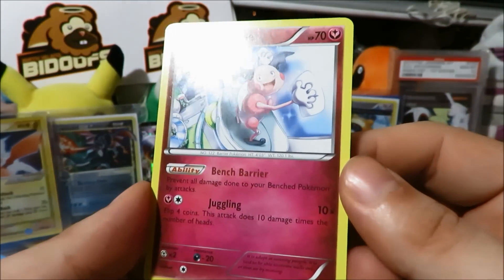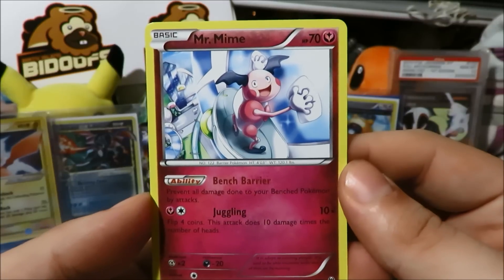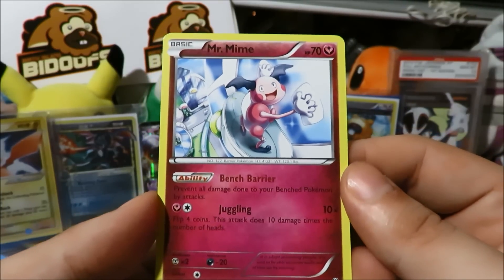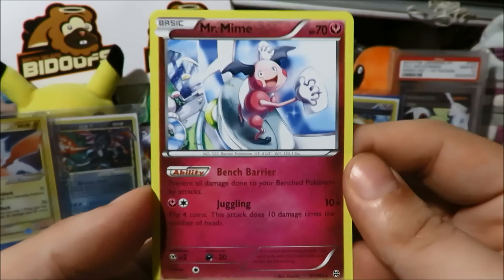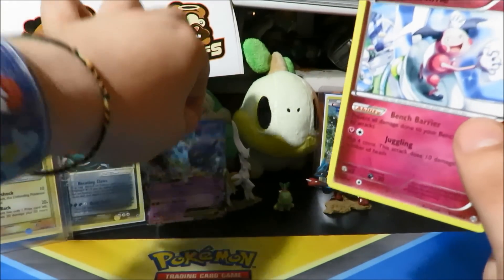Not bad at all — it is just a regular rare, but its ability Bench Barrier is a reprint from Plasma Freeze. It protects your bench Pokemon from damage from attacks. That is an awesome rare to pull from this set, amongst many.